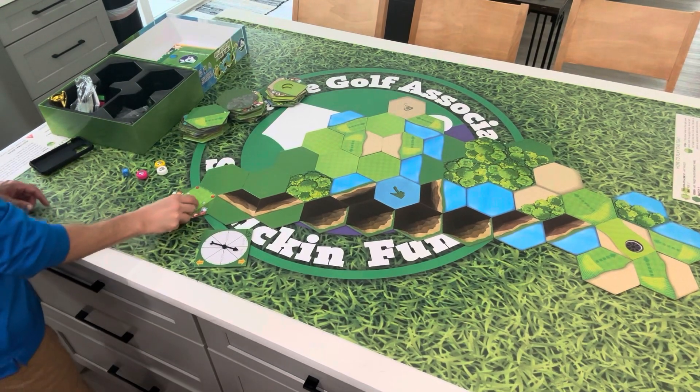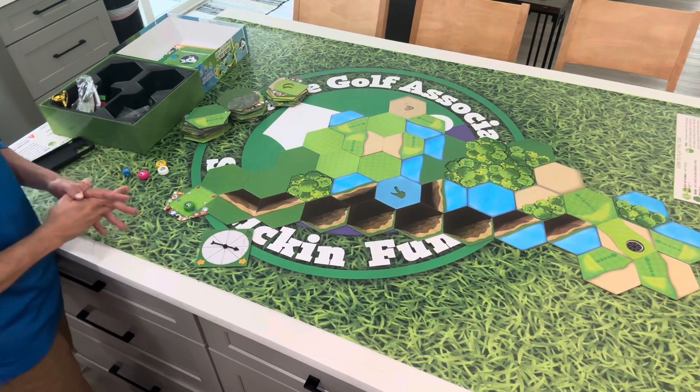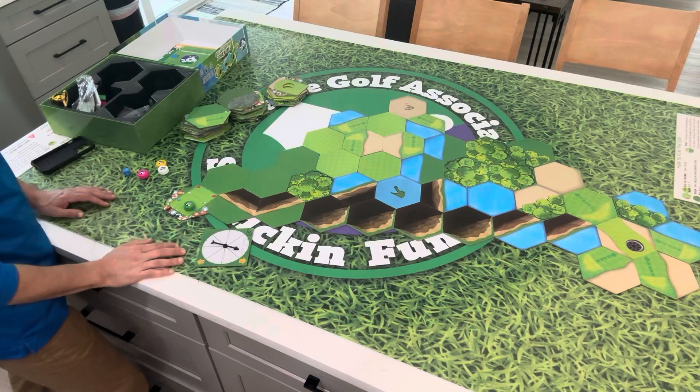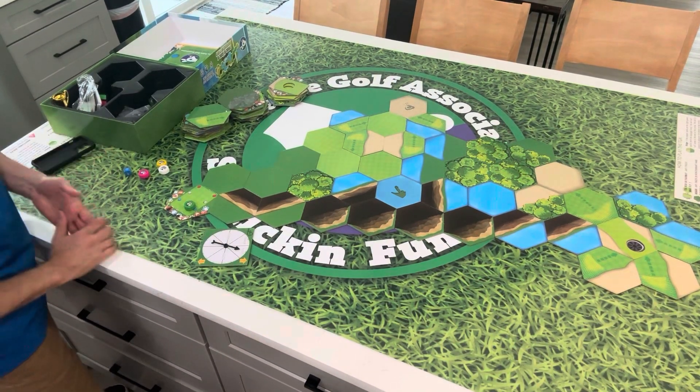Hey TGA, yesterday was the Arnold Palmer Invitational and Rory drove the green at number 10 at Bay Hill in one shot. He just cut this corner and put it right on the green with a group playing in front of him. It was pretty awesome. So we want to show you how you can replicate that.